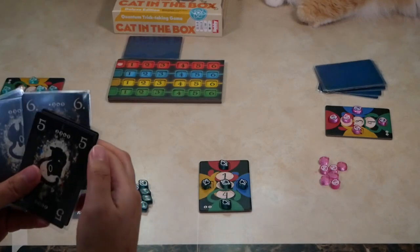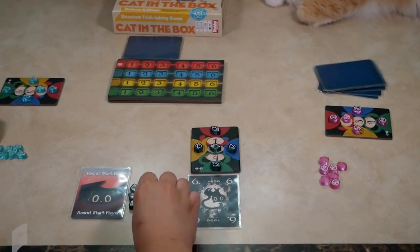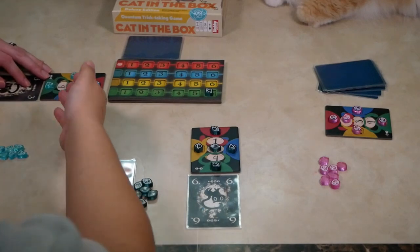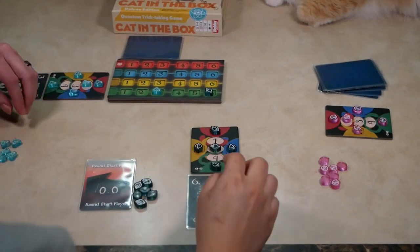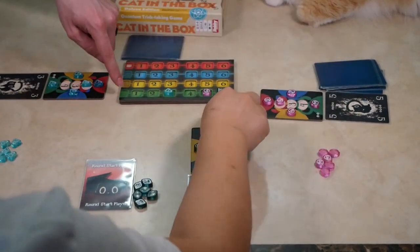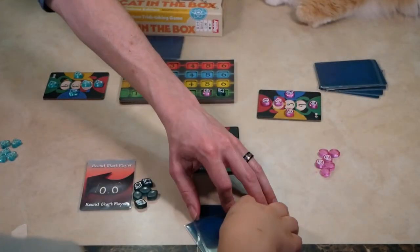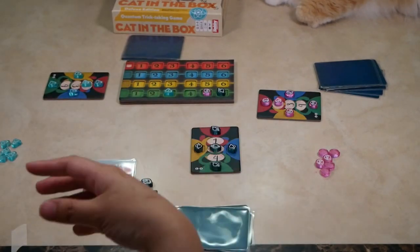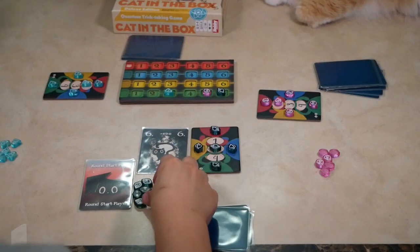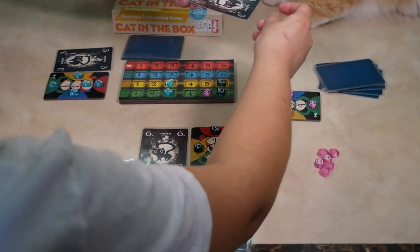Since I am start player, I will start with a trick. I'll pick my card and place it on which color I want — let's say green. In that case I am playing a six green. I'll take my token and place it on the six. The next player has to play green and follow suit — they play a green three and place their token. The last player plays a green five. The player with the highest value in the leading color wins that trick, and the person who wins goes first in the next round.